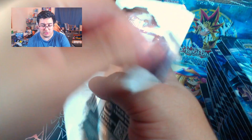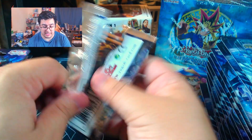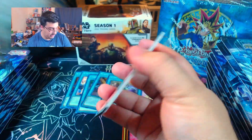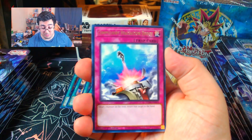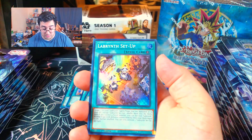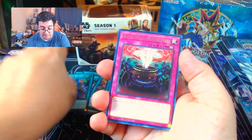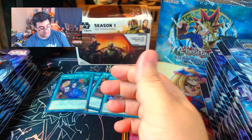So nothing too crazy so far in the opening. If you're watching this video, don't forget we have a giveaway on the previous video. All you have to do is like the video, be subscribed, and comment your favorite card pool. We're slowly nearing that 400 subscriber mark, so we're pushing it. We have another Labyrinth Setup, an Anti-Spell Fragrance, Feral Labyrinth, Labyrinth Archveen, and Runic Alert.